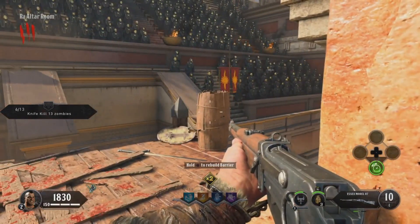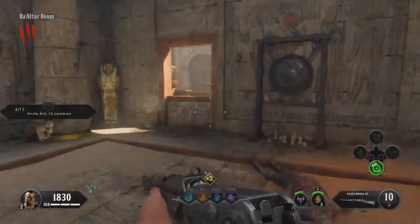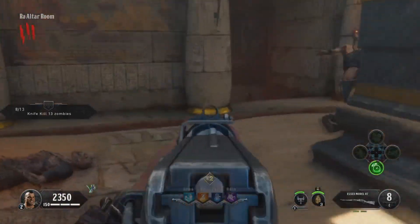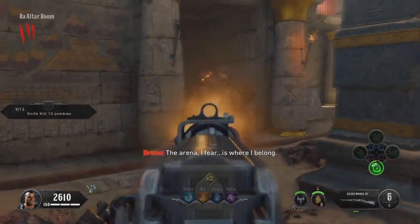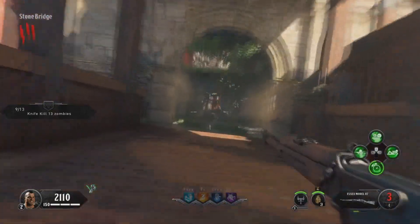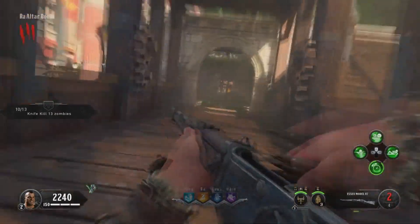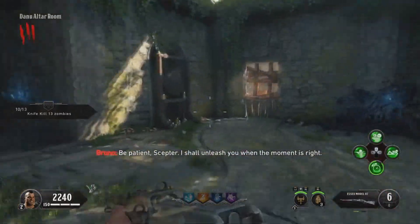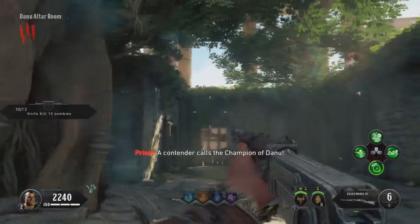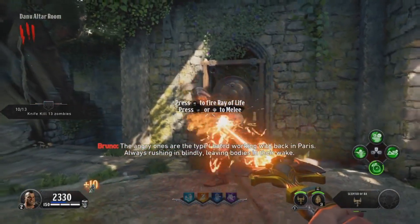When you're at the Danu statue, you have a choice because there's always a chance you can get tigers. If you get tigers, just kill them with your Essex — aim for the head. If they try to hit you, make sure your back is to them; that is how you actually avoid the one-shot by the tigers. If you get tigers, you don't need to use your Scepter of Ra yet. But if you don't get tigers, go ahead and pull out your Scepter of Ra and break their armor quickly — it absolutely melts them and is my favorite specialist weapon to use. The specialist for Ra is just so good against armor.